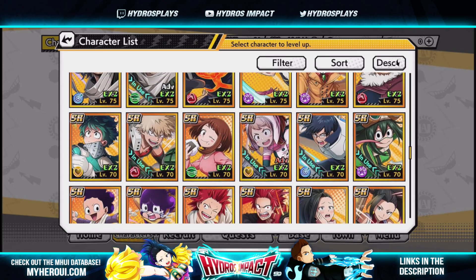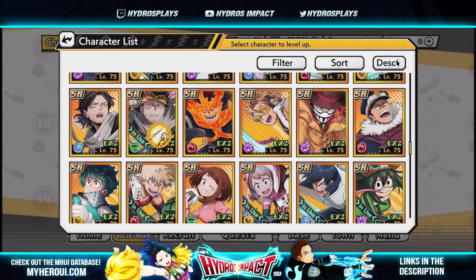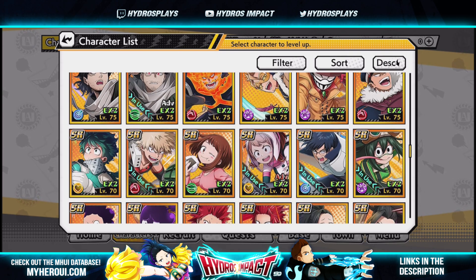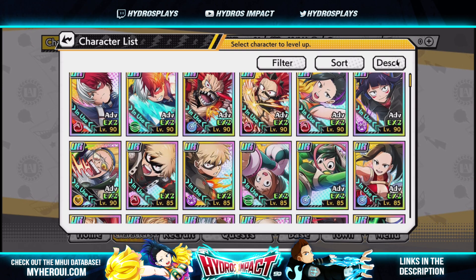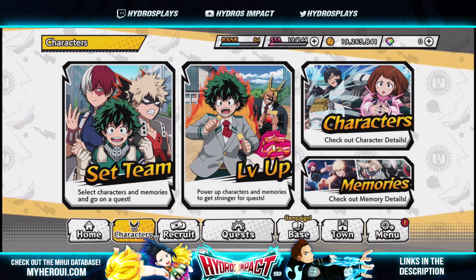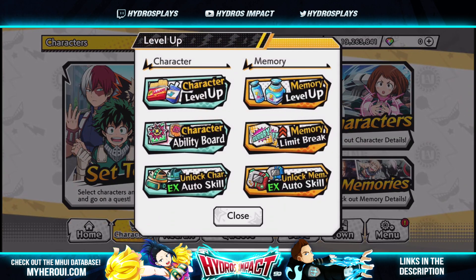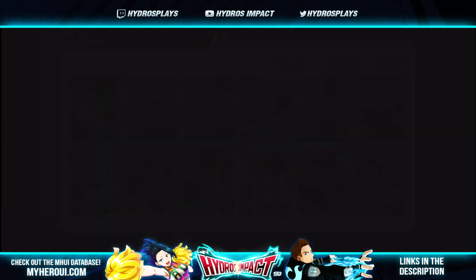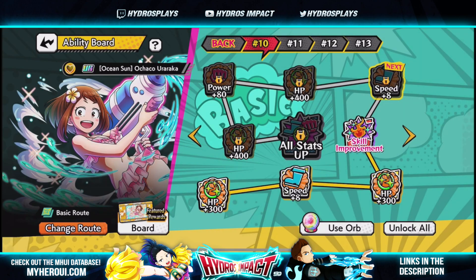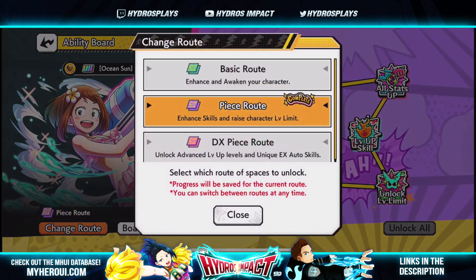My Ochako's ADV indicator is now red, compared to something like my Aizawa which is silver. Once you fully max out the ADV it will change to gold. Once you complete the DX piece route, the rarity display — where it shows UR and such — will have a little plus icon next to it. Overall I'm not upset about this update; it's really not a bad update in my opinion.